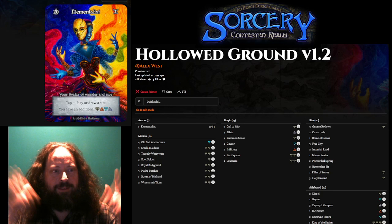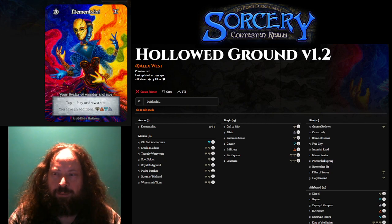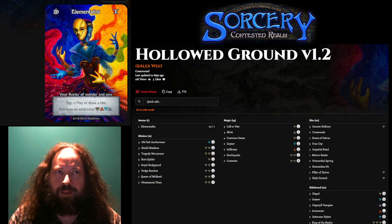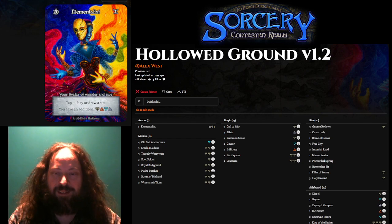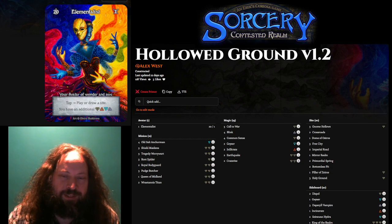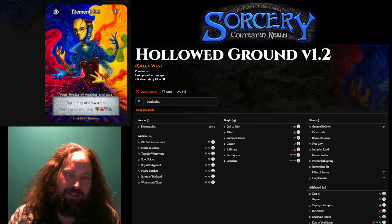Hey, I'm Alex, and I wanted to talk today about building a deck to attack a metagame. In Sorcery, a lot of people currently regard Avatar of Earth midrange as the most popular deck, or the best deck. For Season 3 of the Sorcery League, I perceived that there would be a lot of copies of it in the top cut, so I wanted to build a deck that was specifically very good against that deck.